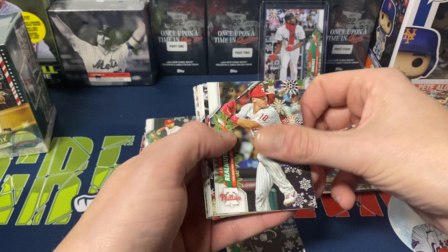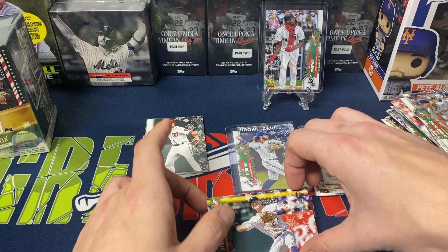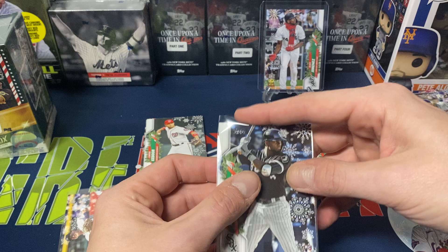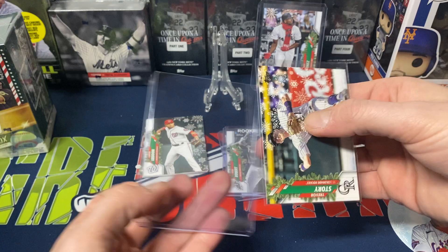Andy Young. We do get a Luis Robert rookie. Gio Urshela, Christian Walker, Robinson Cano. And we do get another short print — Trevor Story with snow in the background. Syndergaard, Kepler, Suarez, and Merrifield. I don't remember the short print numbers off the top of my head — the Story one, maybe we got lucky and got a rare short print. I'll check after I sleeve up the Robert. Eloy is number 71 on the back, and Trevor Story is 71 as well — so just two regular short prints. But still, they're nice to pull. I have fun with these — I know they're not for everybody, some may think it's a little childish, but I think they're fun.